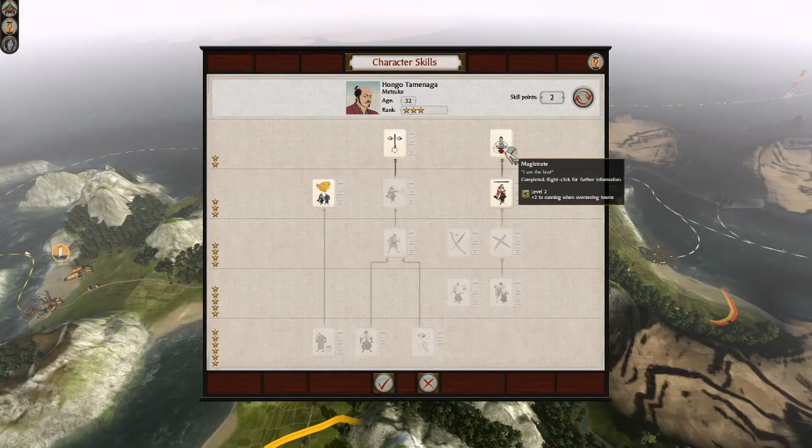I'll send this army up to grab Hyuga and then start causing problems for Bungo — we'll raid the settlement without literally destroying buildings, just roaming around. We won't take Bungo just yet because I don't have enough money to queue up the Nanban trade port. I want to build that first, so that when I capture Bungo I'll have two Nanban trade ports and get around the maximum of one you're allowed — that's a big part of this whole campaign strategy.